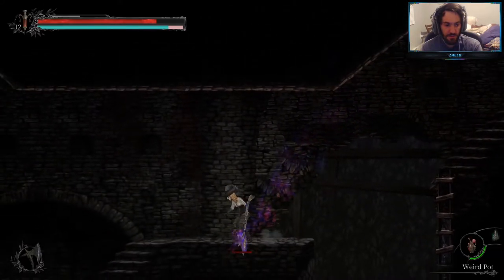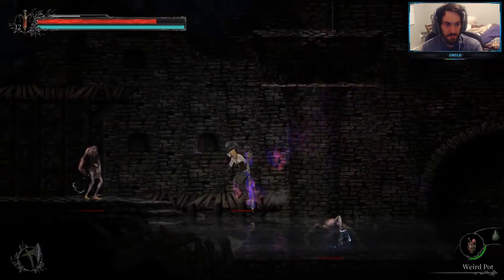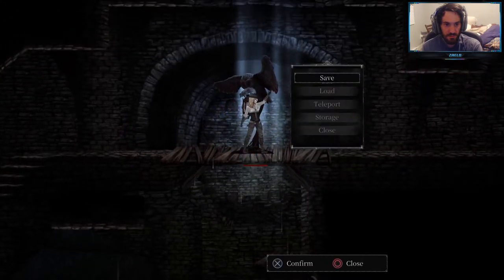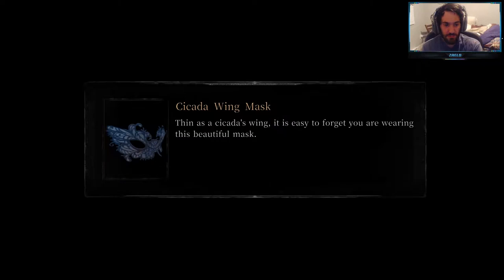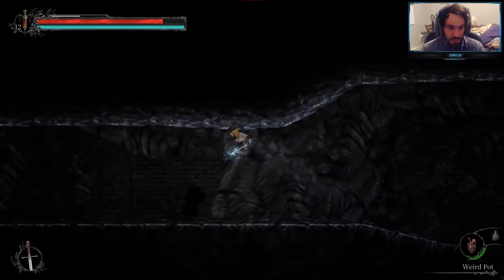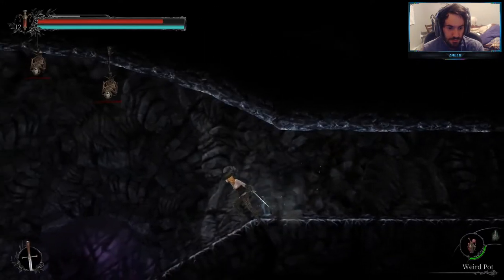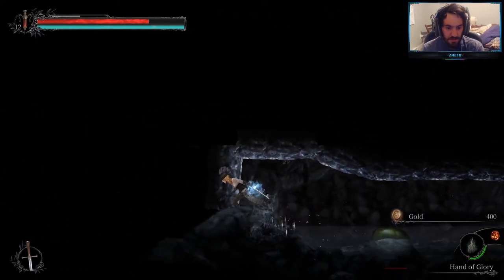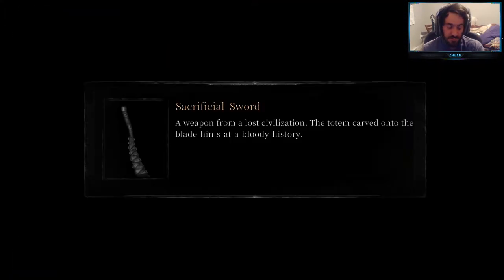The Owl Statue should be over here — no, it's up top. Right here. Alright, so now we're going to teleport right back to the lower Catacombs and come back here after. I need to teleport back because we skipped out one part at the very bottom. Let's skip all the enemies, and once you grab that, go to your Owl Feather and we'll just teleport right back.